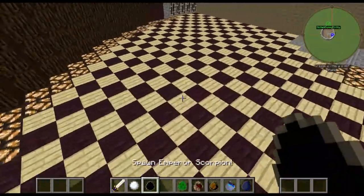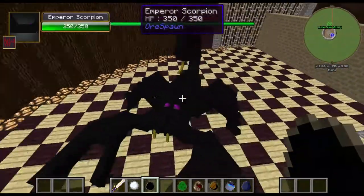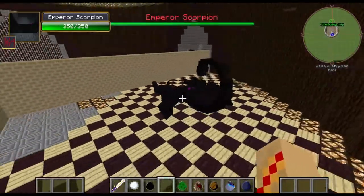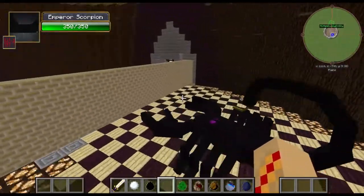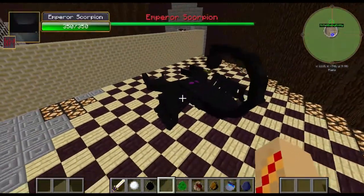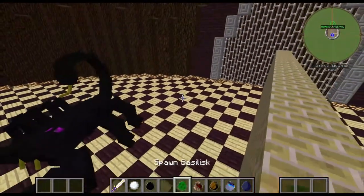So the Emperor Scorpion here has 350 health - very tough. It can kill you in one shot if you're not wearing any armor, and can kill you in just two or three hits if you're wearing full diamond. So yeah, very tough. High defense, high health. Let's get right into it with the Basilisk.